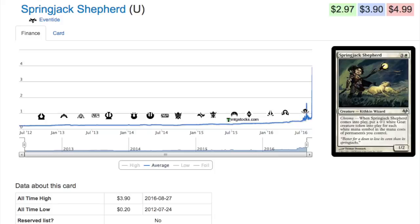Let's talk about probably the most interesting and best speculation in a while: Spring Jack. This is an uncommon, so it's not uncommon to see uncommons at the price spike range this card is at. I've never known this card before — for a very long time it's only been around 20 to 25 cents. It has the Chroma ability: whenever it comes into play, put a 0/1 white goat creature token into play for each white mana symbol in the mana cost of the permanents you control. So if you're playing a mono-white deck with a lot of triple or double white, you get a ton of goat tokens.